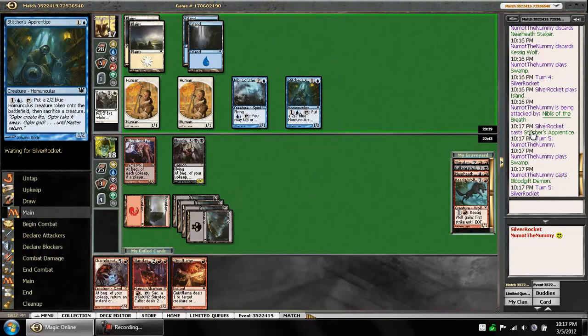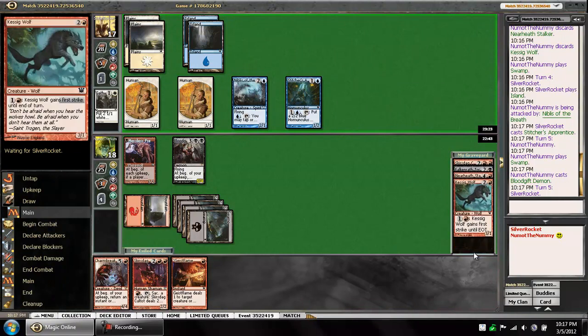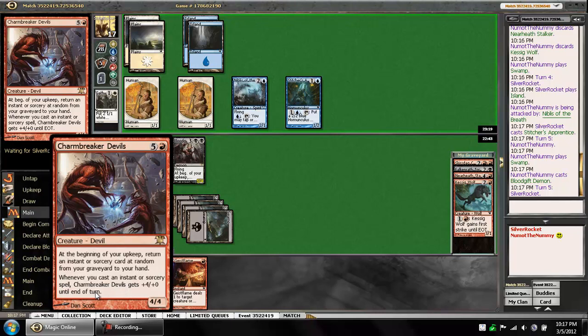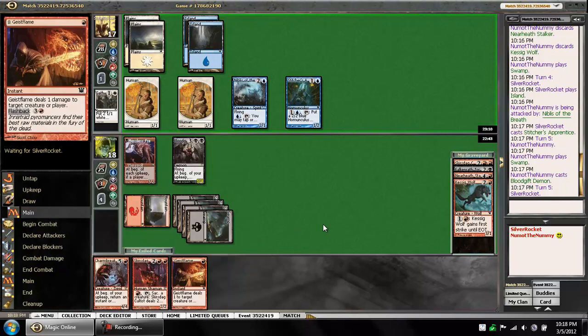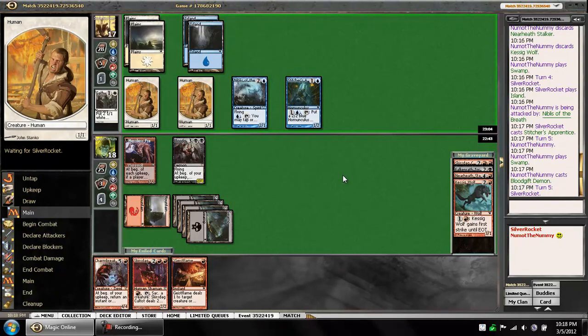We don't have any spells in our graveyard thus far. What we can start doing is, if we can hit a land, we can start Geist Flaming stuff on our upkeep — that way we can rebuy the Geist Flame every turn. That would be pretty nice, especially since he has three creatures with one toughness on the board currently.